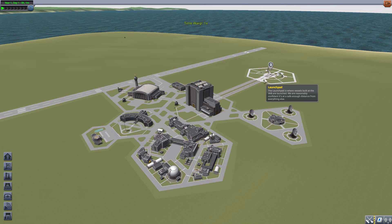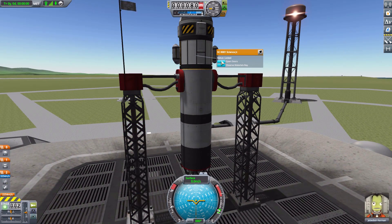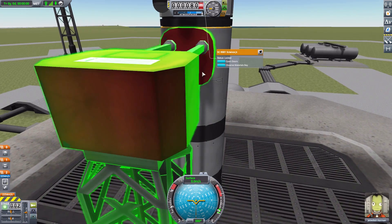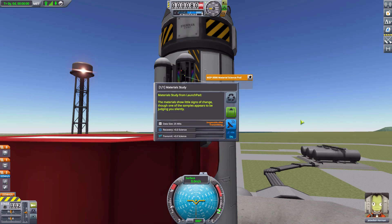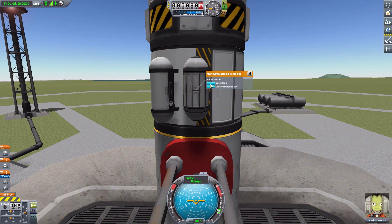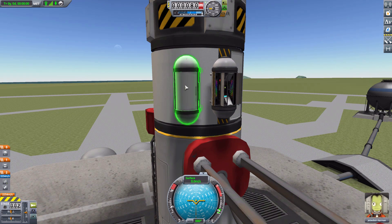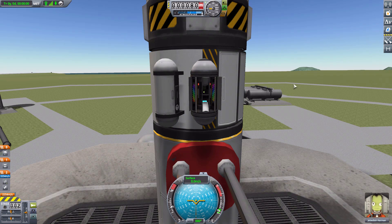Let's head out to the world and see one of these attached to a ship. We've got a little rocket here, and if we open up the doors of this and observe the material bay — material study, reset — and then observe this one as well, there we go, material study done. It's just a nice little pod. I appreciate the lights and colors in the interior, and it does a nice job of balancing things out with the Mystery Goo container. I can now throw a material science pod on the other side instead of having a lone Mystery Goo container.